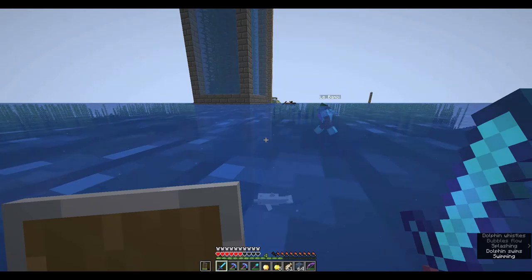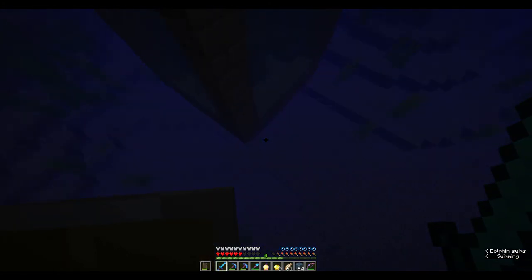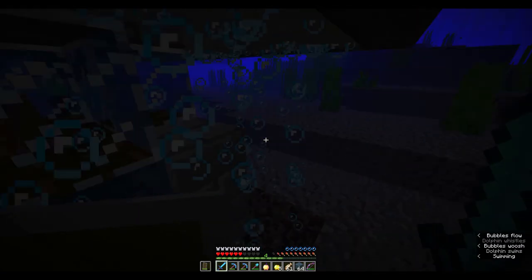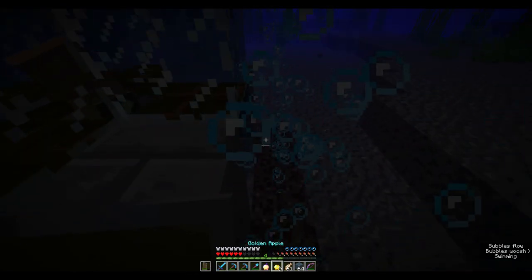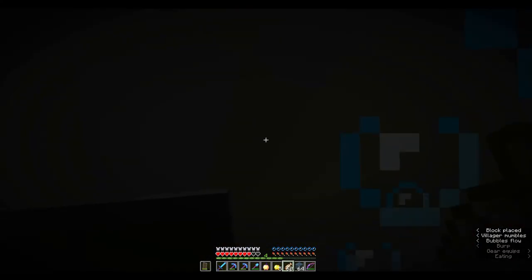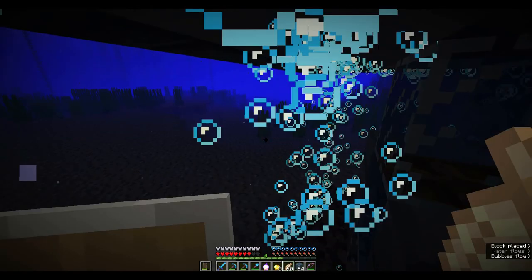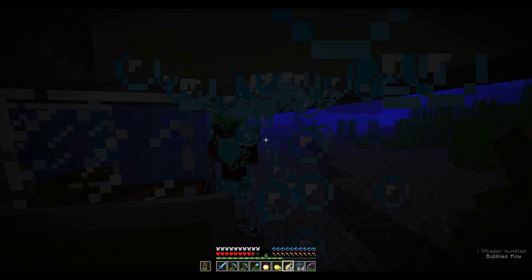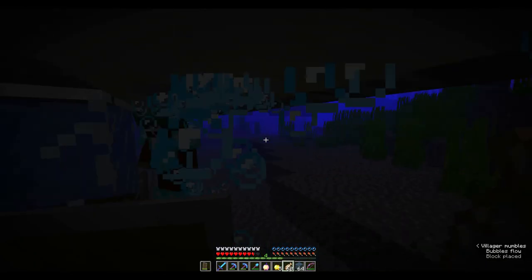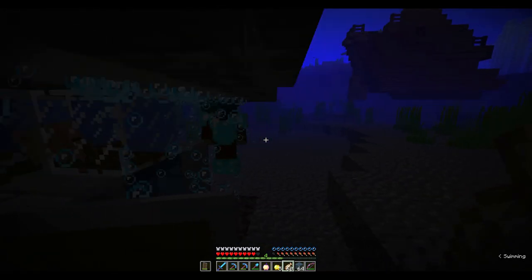I'm not wearing my turtle helmet at the moment. So we've got a villager that's down the bottom here. Oh thank you, dolphin! He's in there and the idea is that the drowned will be attracted to him. Then they're going to hit these bubbles and go straight up. I'm not removing these blocks just yet because if I do you shoot up. The drowned will come, hit the bubbles, and go straight up.